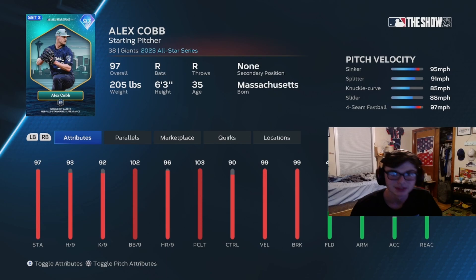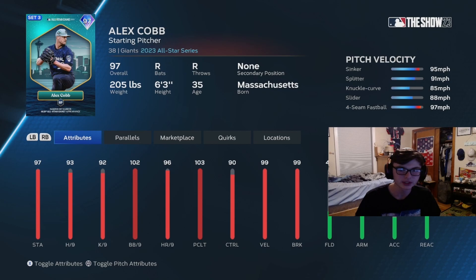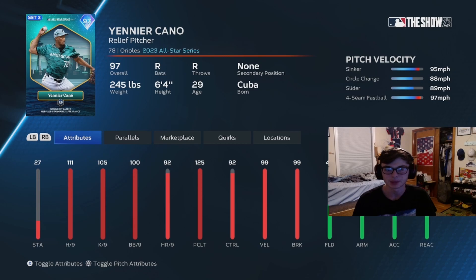We got six cards, let's go over them. Starting with the base cards — Alex Cobb, 97 overall. Obviously his first time making the all-star game, and it's also the first time in like 12-13 years. He's got a good mix: the sinker, the splitter, the knuckle curve, the slider, and the fastball is pretty good overall. He doesn't have any outlier, but does have some decent quirks and his stats are pretty good — not a terrible base card at all.